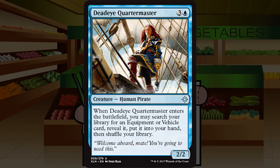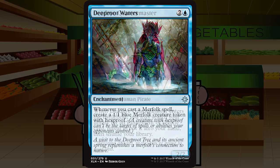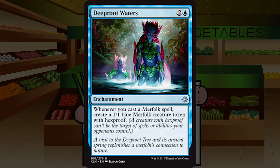Deep Root Waters is two and a blue for an enchantment at uncommon: whenever you cast a merfolk spell, create a 1/1 blue merfolk token with hexproof. Here's your Goblin Slides-style build-around of the format that people will fall over themselves to build around. Getting an army of 1/1 merfolk with synergies will be cool, but be well aware this is a once-in-several-drafts kind of thing to go off. I'll put this at a build-around D-plus. I'm not playing it, but I encourage you to try it.